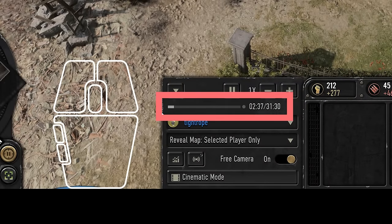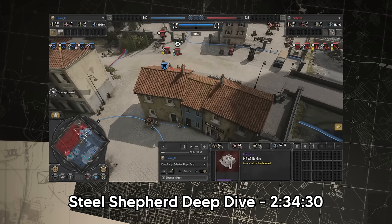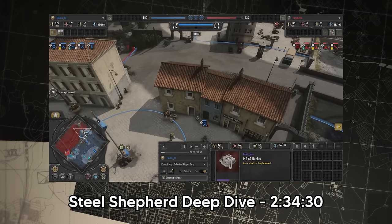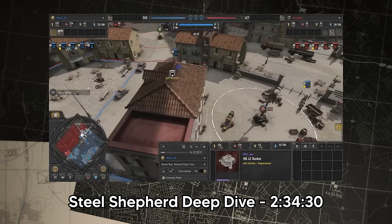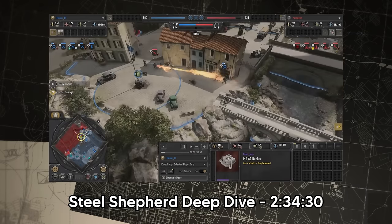In the next row we have the time and the duration progress bar. Unfortunately there is no reverse or skip forwards and backwards functionality. Hearing from John during the Steel Shepard deep dive, due to technical limitations, it seems extremely unlikely we will get this functionality in Company of Heroes 3, which is a real shame.